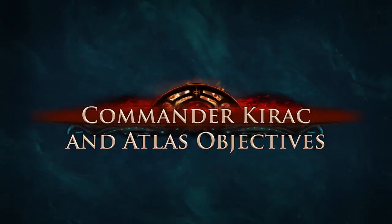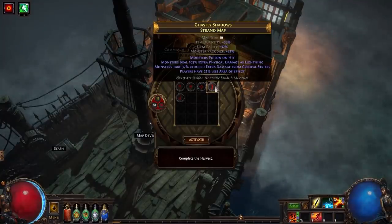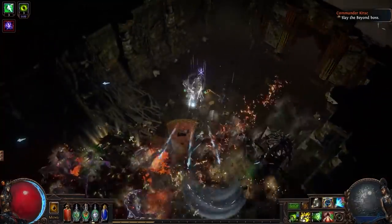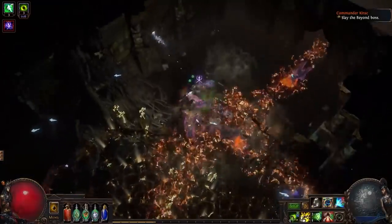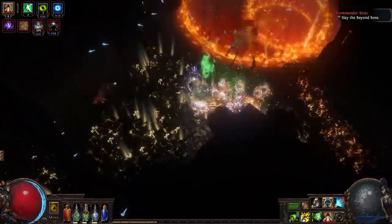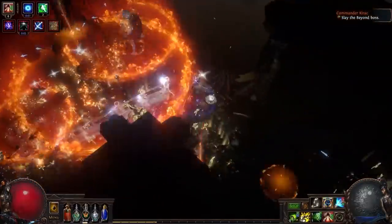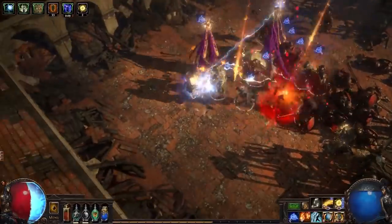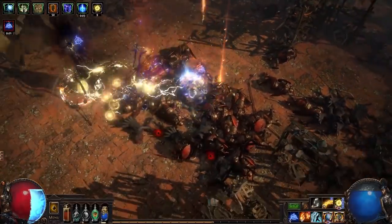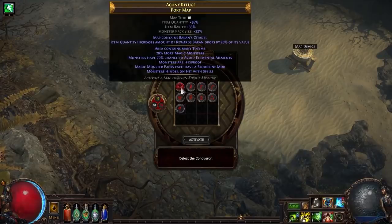Xana is also leaving the Atlas for now, and Kirak is taking her place. The way this functions is a bit different to how you would encounter Xana previously — you would find her in a map, open a portal, go into a sub-map and complete an objective, but there wasn't usually much reward for it. This is being changed to be very heavily loaded towards rewards with Kirak. You're no longer going to find Kirak in a map; instead, you will passively generate Kirak missions that you can run from your hideout or from the map device. There's additional content available including Conqueror's Ritual, Expedition, and even Monstrous Treasure in those maps.